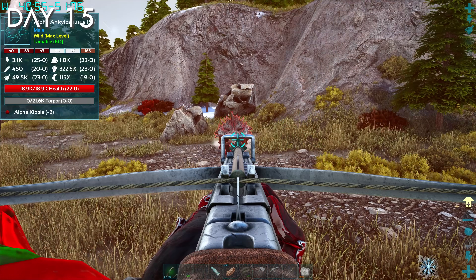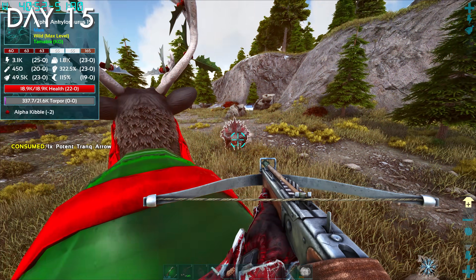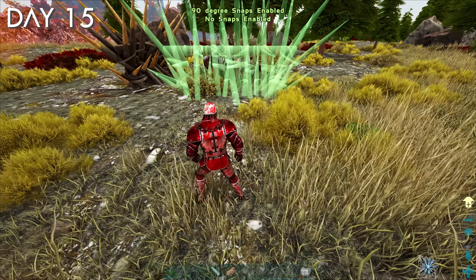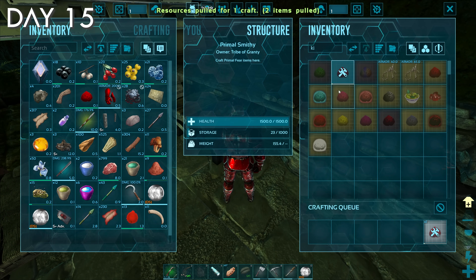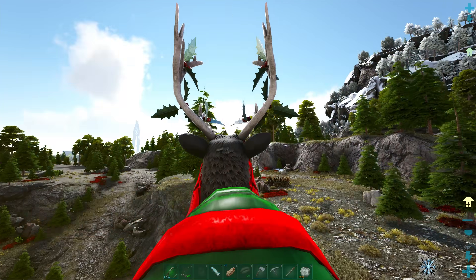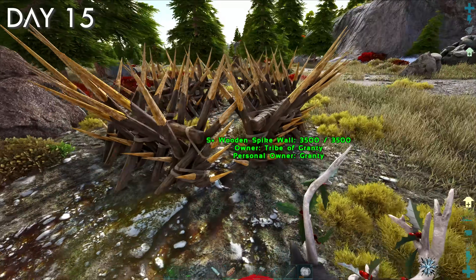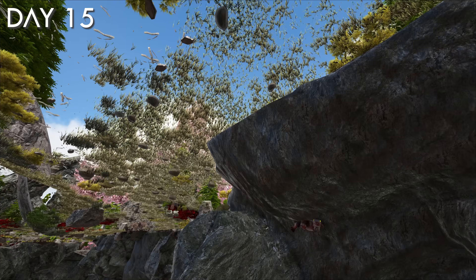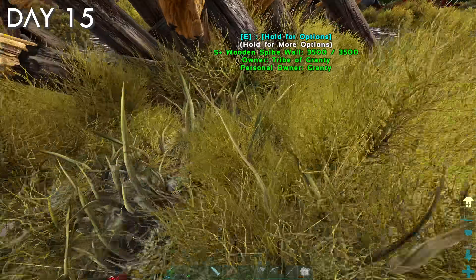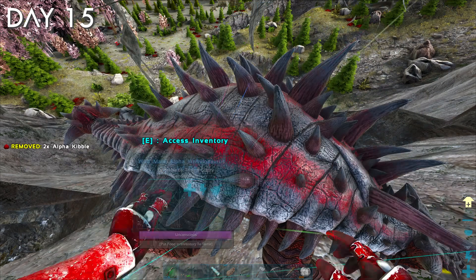I set out with some trank arrows on the back of Rudolph to tame a level 156 alpha ankylosaurus to mass farm me metal. After safely securing the unconscious ankylos, I returned to my base to craft its kibble, just to realize I already had some in my inventory. When I returned to tame the ankylos, it was under the map. I used ghost mode to go under the map to tame it — maybe ARK should not just tweak out like this.